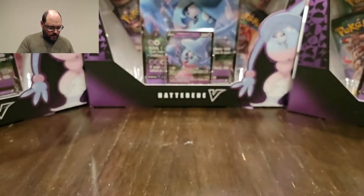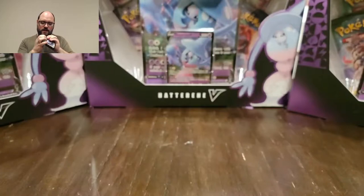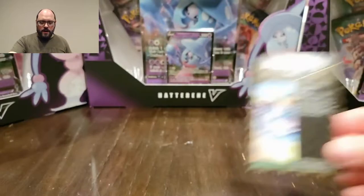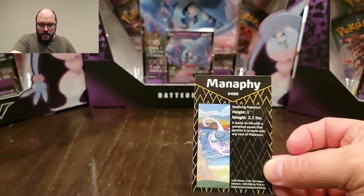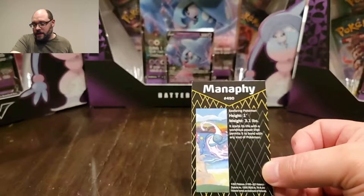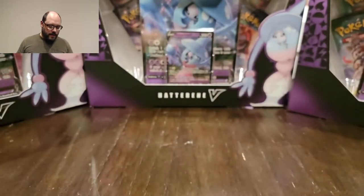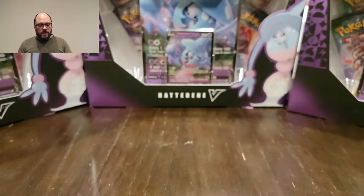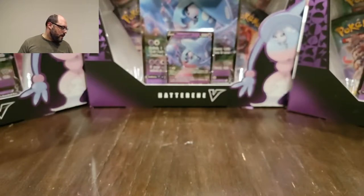Pretty legible coins — some of them can be almost hard to make out. Inside there's kind of an information card about the Manaphy, which is the character on the cover, giving you the height and weight: he's one foot tall and averages 3.1 pounds. And then of course the packs you can find inside are Shining Fates, which are quickly becoming some of my favorite boosters to open out of the Sword and Shield sets, because there are so many opportunities for interesting rare cards in a tremendous variety.